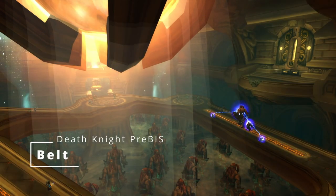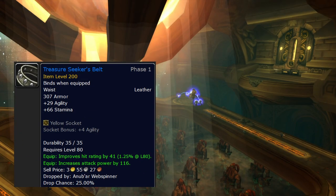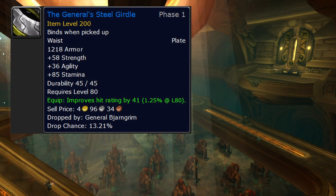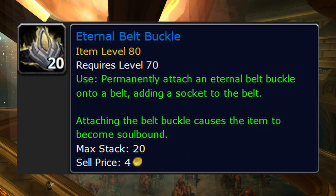Belt is another badge item, this time costing 40 badges: Verdugo's Barbarian Cord - it's called a cord but it is in fact plate, with a good socket bonus, making it another contender for your Tier purchases. For belts to use until Verdugo's, there are some decent mail and leather options like Treasure Seeker's Belt, but since this is a badge item you know you'll eventually get it, so I wouldn't spend a lot of gold on replacements. General Steel Girdle from heroic Halls of Lightning or Strategist Belt from heroic Utgarde Keep will be just fine. Belt enchant: put a belt buckle on it.